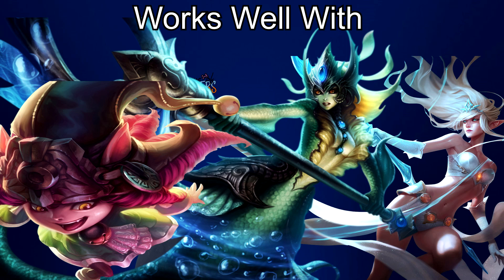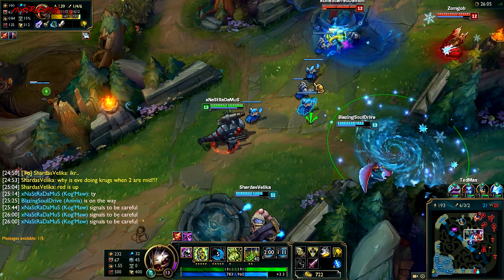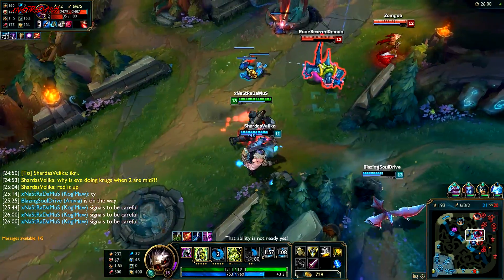Kog works very well with supports like Nami, Lulu, Janna, and AP mages. He can work with Thresh. I don't like Blitzcrank because you can pull a target like Graves into Kog's space and he'll just burst him. And if you're laning against a lane like Vayne with Leona, or a Blitz or Thresh — anyone that can really trap you, even Morgana — it's not good because of Kog's limited mobility. Blitzcrank is always hard to lane against.